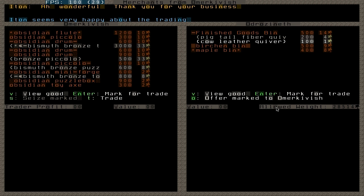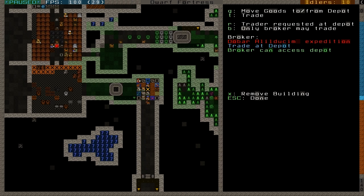Offering goods to the mountain homes is important because you need to offer certain value so that the mountain home presents you. You need to present a certain value so that the king, ruler, or queen is interested in your fortress and will eventually come into it. But apart from that you don't need to offer anything.